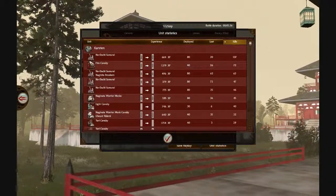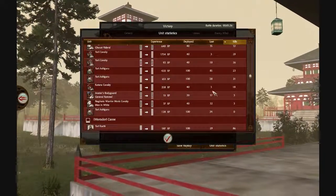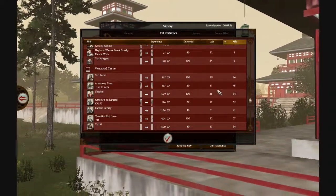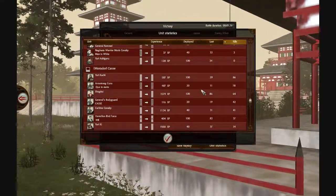Let's look at the kills. The Nodachis were really good with those dojos. So did the Fire Cav. These other guys didn't even kill much — well, they killed three guys, but they all got destroyed. Let's see his units — the Armstrong gun did pretty good, but not good enough to help him out much.